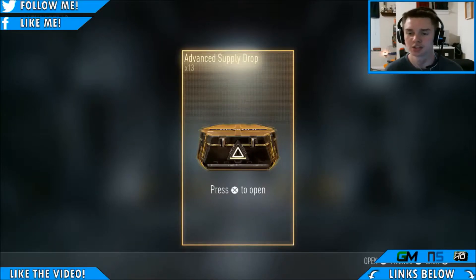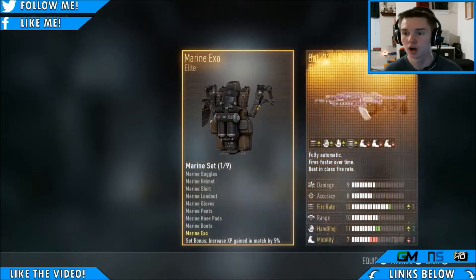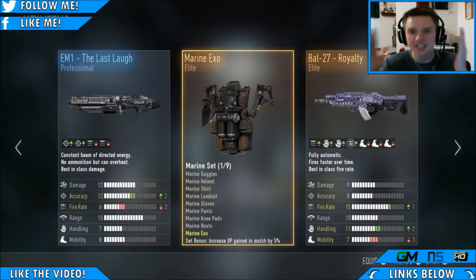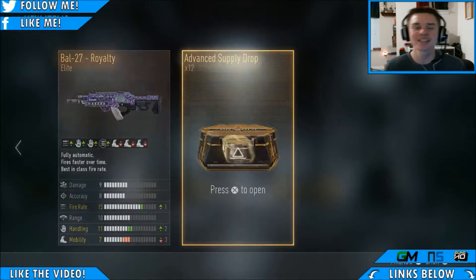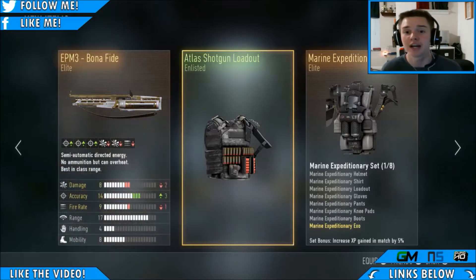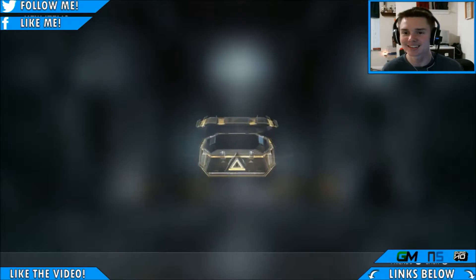Oh my god! So a little bit of backstory — Waterways, the guy who got me this, doesn't have the BAL-27 Inferno or the Royalty. I just got the Royalty, I have two of them now, and I already have one Inferno. He is so pissed off right now, I guarantee you. Let's try and get some more awesome stuff — and we get the Bonafide! Two elite guns in a row, oh my goodness, that's awesome!